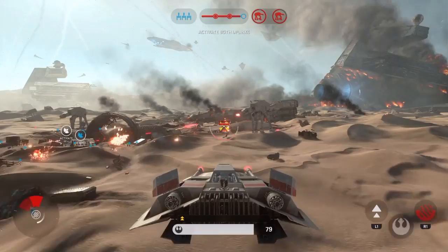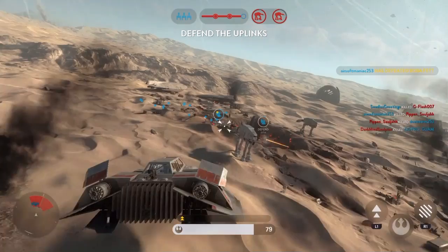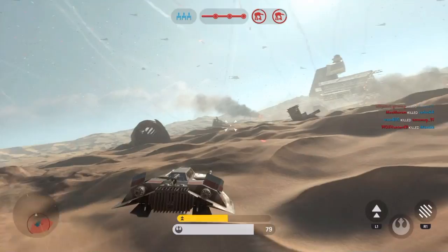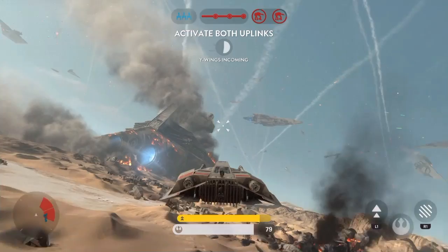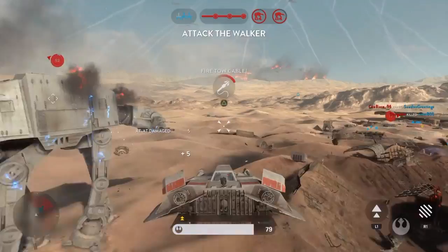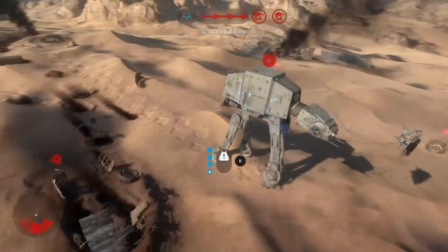Well done — we've activated the uplink. Bombers have launched and are on their way. Stormtroopers have halted the locking signal. Our bombers need that beacon operational. The Imperial Walker is in position to fire on our escape ship — destroy it. You're getting locked on. Homing missile inbound.